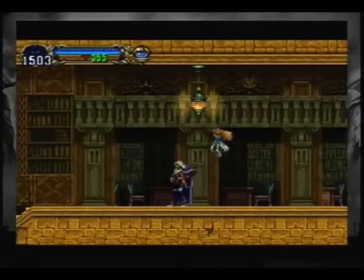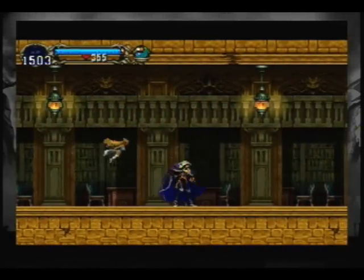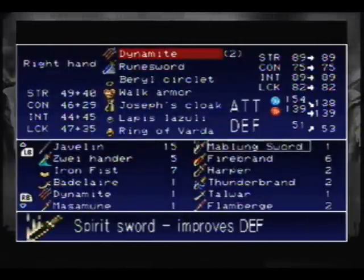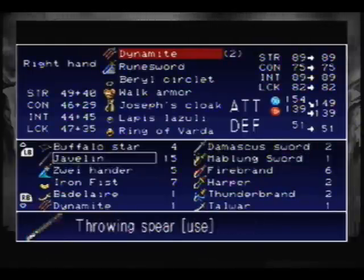Dynamite — it has a chance of not actually lighting. I'll show this off. This is the electric sword. Not sure what this does. Two-handed sword.